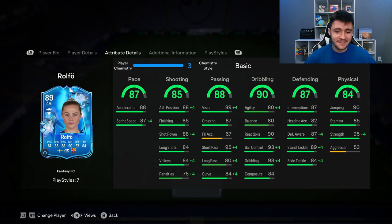Although she has 90 dribbling overall, she does only have 80 agility and 80 balance, so she might not be the most quick and swift on the ball. But the rest of her dribbling stats are pretty solid — 90 reactions, 93 ball control, and 84 composure. If you want to incorporate her as a center mid I would probably give her the engine chem style to really help out with the agility and balance.